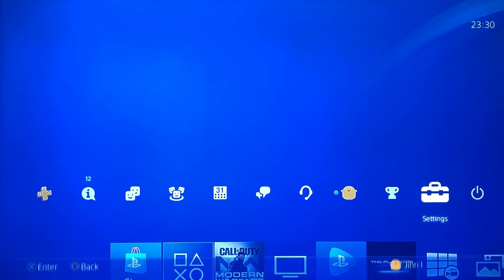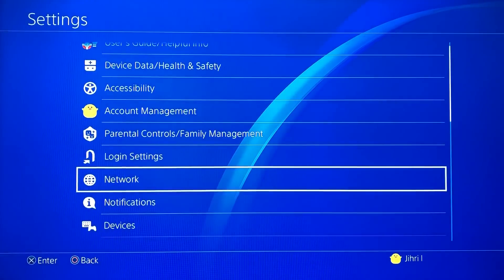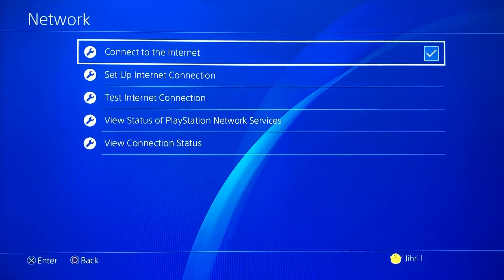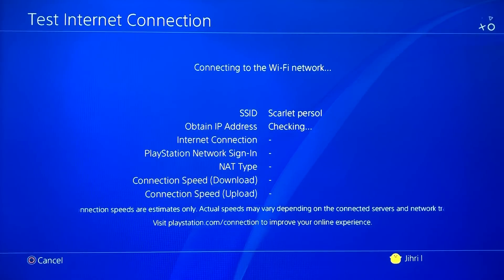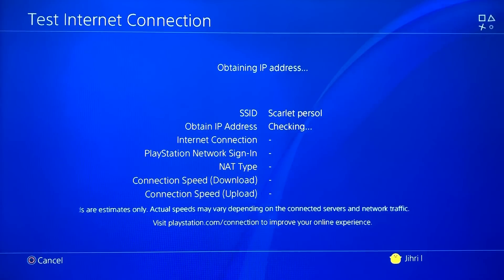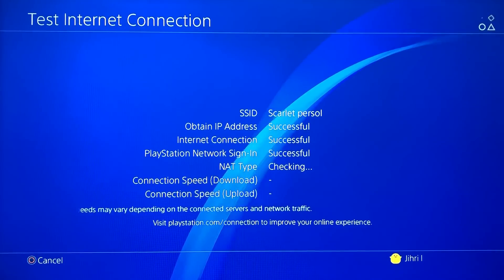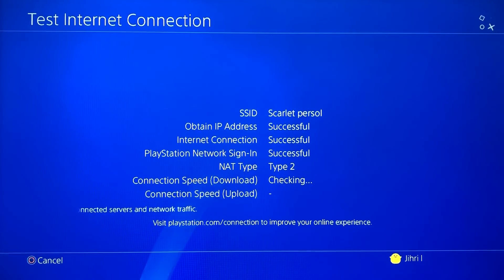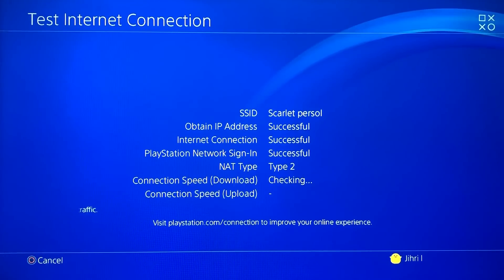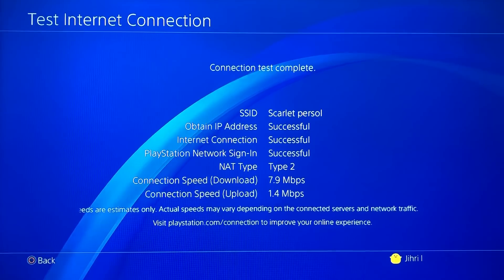The first thing you want to do is go to Settings, then go to Network, and test your internet connection. You want to see how fast your connection is. If you start off with kbps, that means you will have the error, or if you get an error on the test itself, that will also cause a problem.